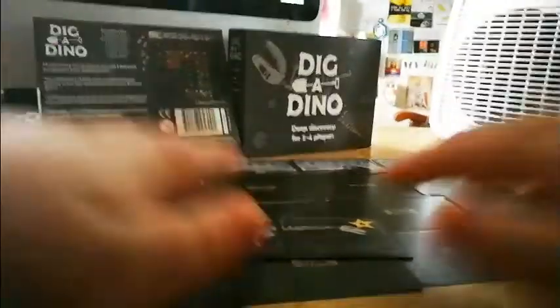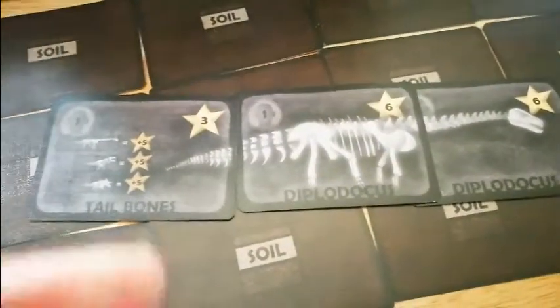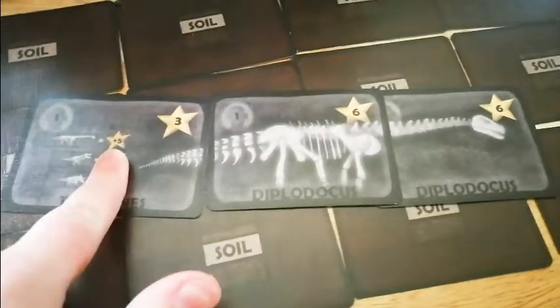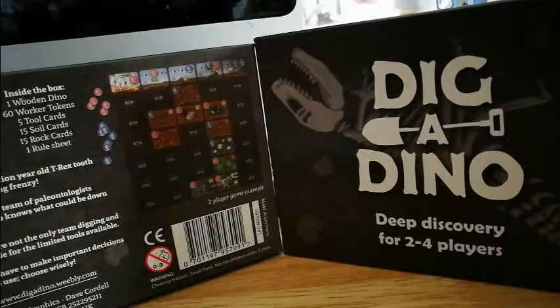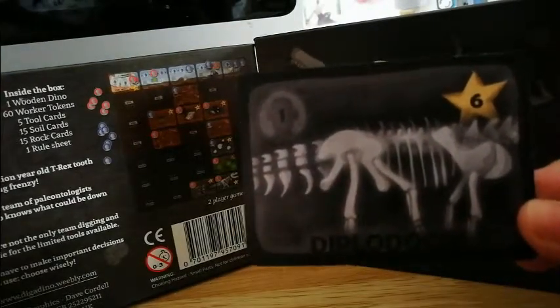Then if you grab the tail bone you'd have a full dinosaur and would also gain the completion bonus on that card. If you only get part of a dinosaur — say just the head or the body — you still get the points for that part.